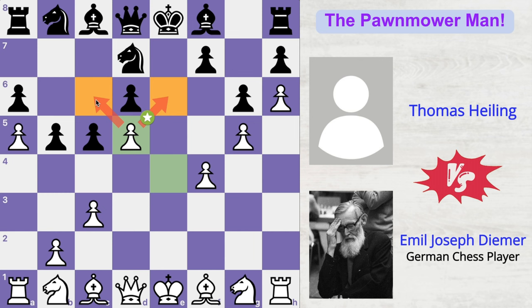Also, white has control of the b6 square, which is also a hole. So b6 is a hole, c6 is a hole, f6 is a hole, g7 is a hole. Black has four weak squares in his territory which he really needs to take care of.